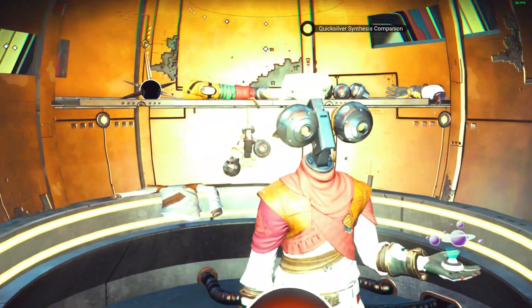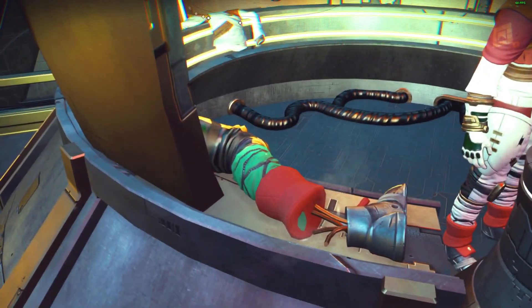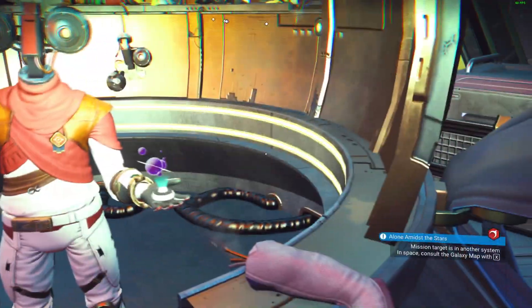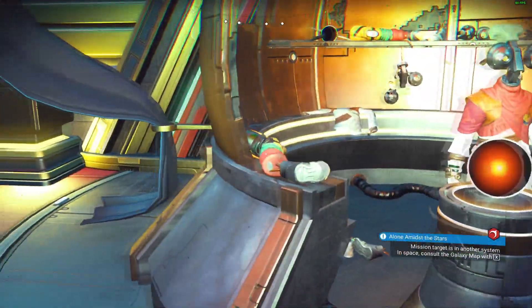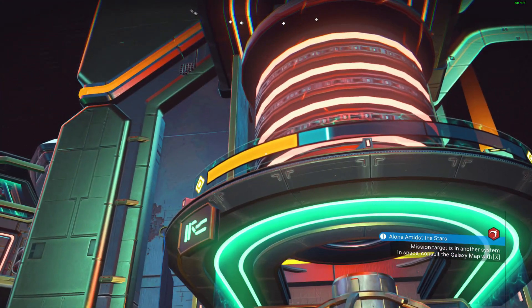We're at the Quicksilver Synthesis Companion. You see all the broken or unused, smoking parts of other travelers. These could be his spare parts, or parts of his fallen victims. It also tells you how close we are with the current community mission, so that's cool.